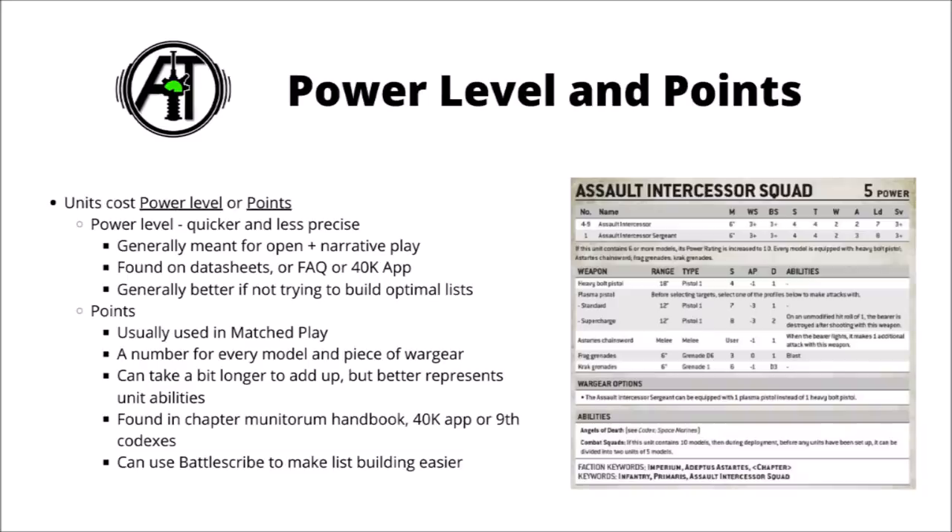Each army in 40k basically translates to a collection of units, and points and power level are the two balancing systems that tell you exactly how many units you can include in the army. Power level is the quicker and less precise measure, so it's generally used for the less competitive versions of the game. You can usually find the power level for each unit on the datasheet, such as for the Assault Intercessor squad, which has a power level of 5, and if you take more than 5 Assault Intercessors in the squad, the squad's power level increases to 10.